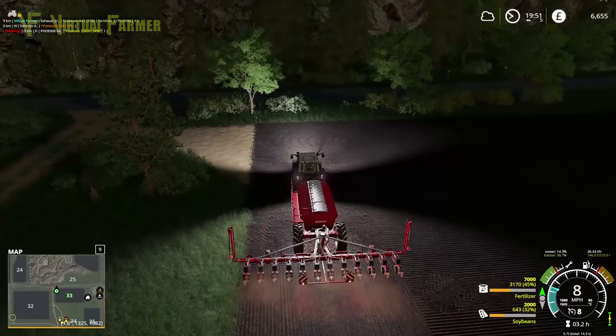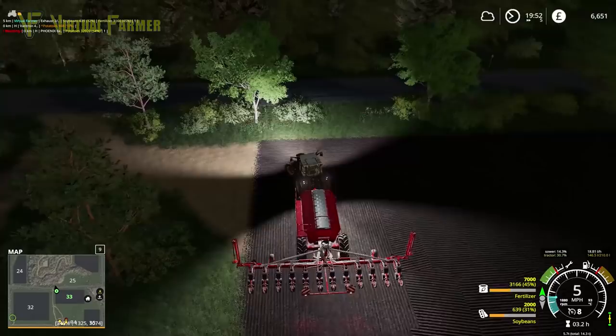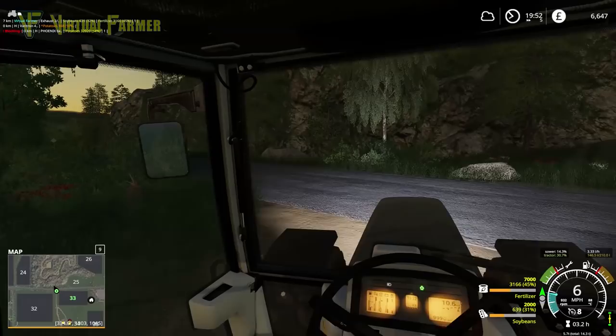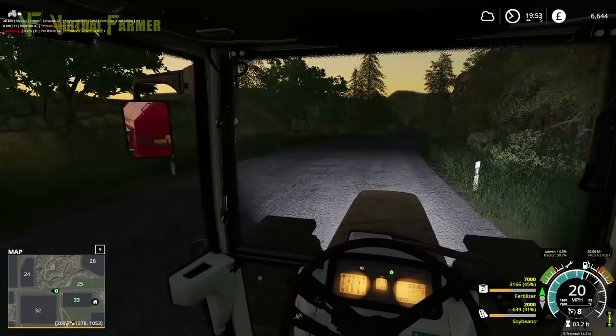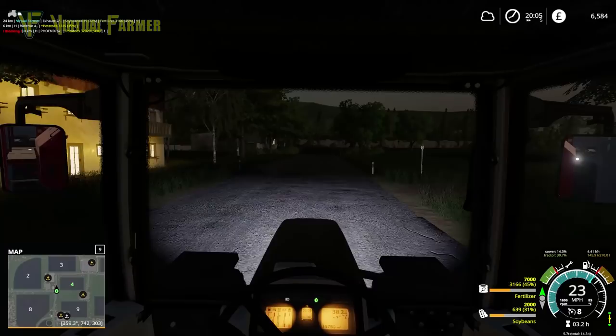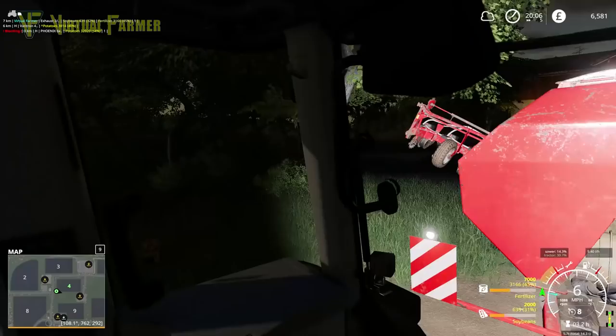That field is done — turn it off, fold it up, turn our lights down to go onto the road, and away we go. One last field to do as the sun fades. Up to field 4, our last field of the day. Let's get it open, get our work lights all on.